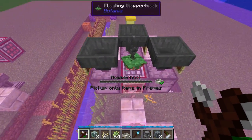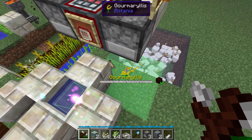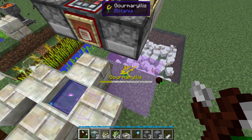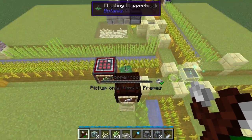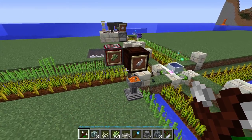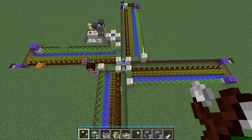Right here we've got our pumpkin pie crafting mechanism. A small little chicken farm for eggs. I'll go marillis to eat the pumpkin pies. And if you can see down there on the left, there's a mono-spreader directly under that mono-pool. Over here we've got a hopper hawk that picks up the sugar cane and turns it into sugar with a crafty crate. And a feather deletion mechanism. And that's how the pumpkin pie farm works. Let's get building.